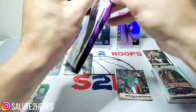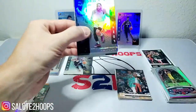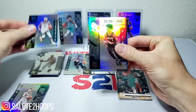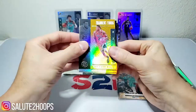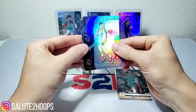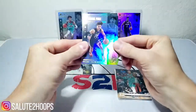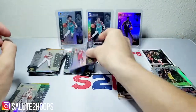Last Illusions pack — let's see if there's something good in here. Derrick Jones Jr., Shy Gilgeous-Alexander, AD, D'Lo, another Anthony Simons, Thaddeus Young, an orange insert — not really what we were looking for. David Bretons, Caris LeVert, Carmelo, Daniel Gafford, and Nicolo Melli.